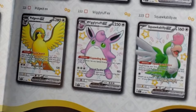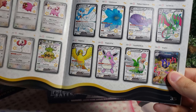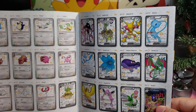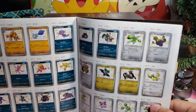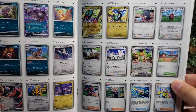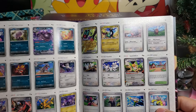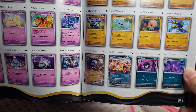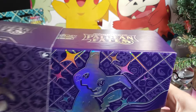We got Wigglytuff — isn't that the same one we've been pulling in 151? And so was that Mew — am I bugging? I think I missed something while on break. It looks like they're just doing a lot of reprints from 151 into this set because we've literally pulled both of these on the channel. Yeah, the Charizard — that's the Zard from 151. Go with the flow.